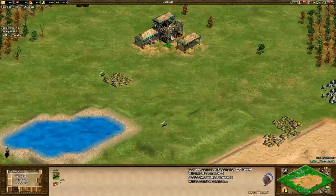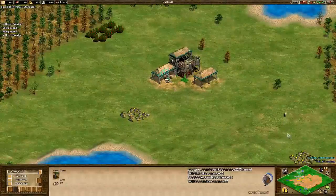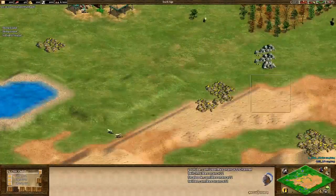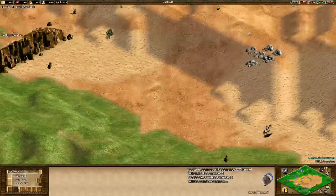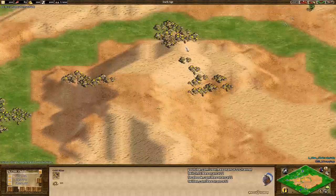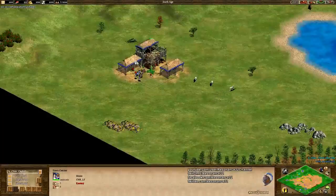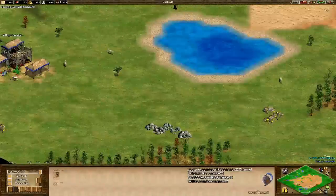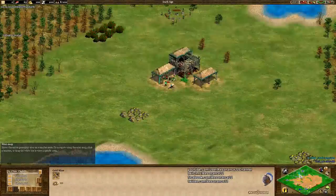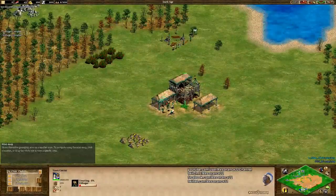Gold Rush is a very open-style map, very similar to Arabia, in that it's very difficult to wall up. The vegetation is rather sparse and it's really hard to get a safe wall off with the center gold being like this — there are no trees at all in the middle of the map. This is where most of the gold is, which is why the map is called Gold Rush, so both players will have to compete over the gold in the center. You have a little bit of gold in your base, but it's really not enough to sustain you. Once we start getting to the Castle Age, both players will have to start thinking about the center.